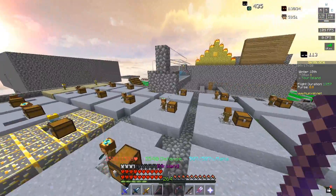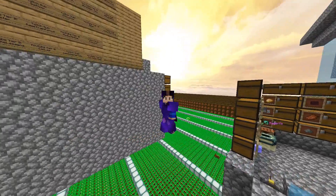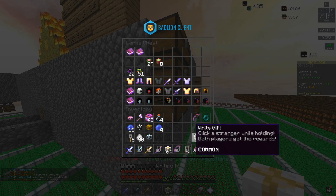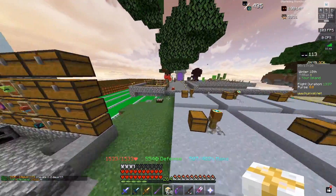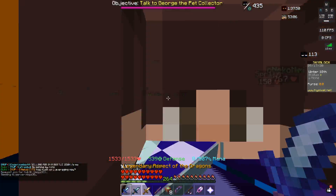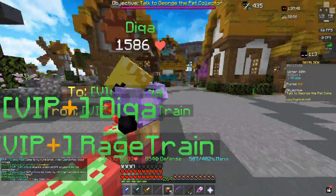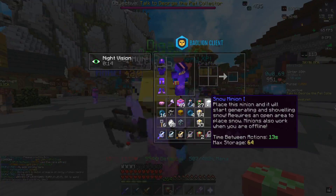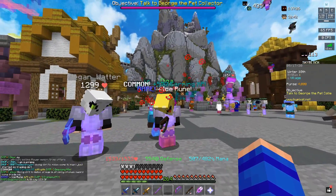Snow minions are the best for NPC selling, so I've been collecting gifts from Jerry events and I'm going to open them all now. I head to hub 1 to find people willing to open gifts with me. Already got a snow minion on one of the first opens — let's go! A bunch of people are gathering to open gifts together.